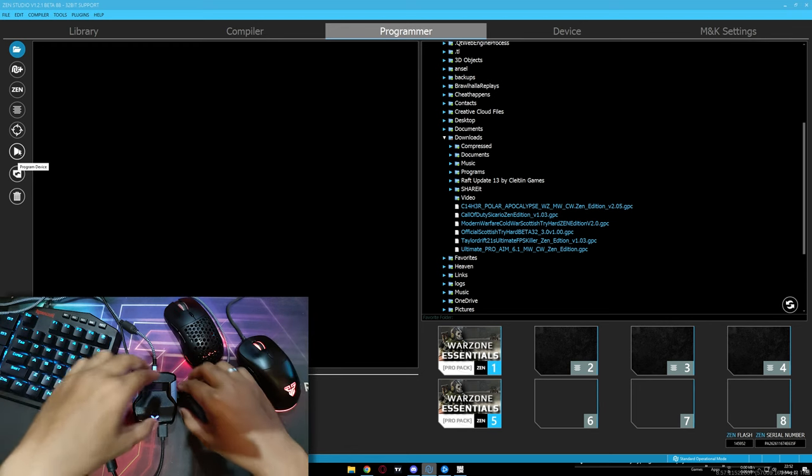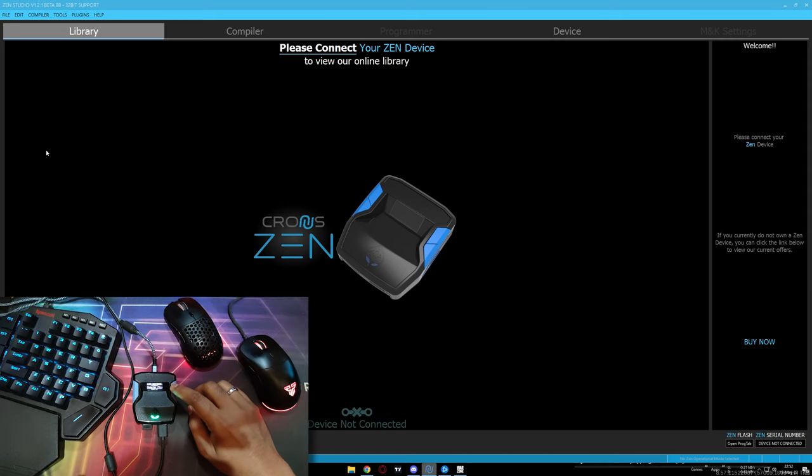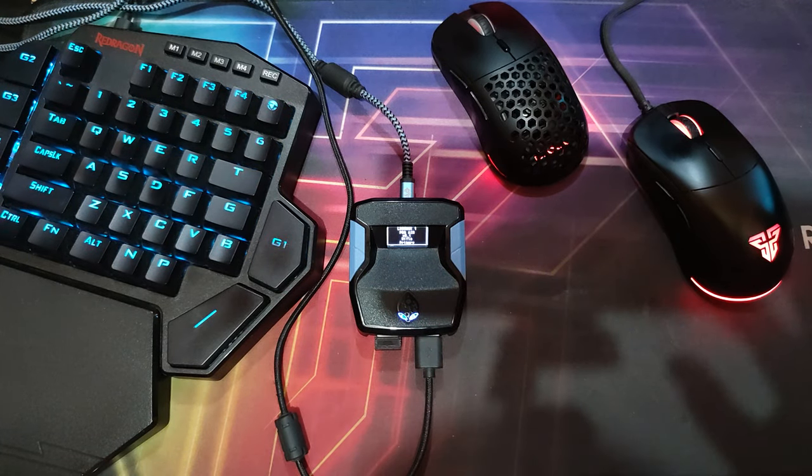Remember, this is very very important. After all done, you can unplug the right side USB. And then we are going to set up the second script — Taylor Reef Pro M6.1.